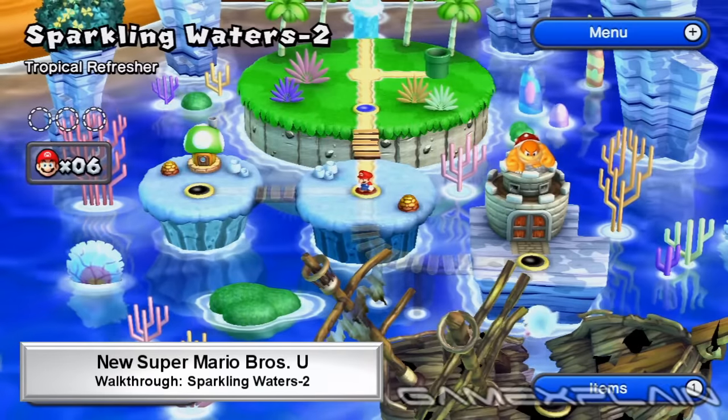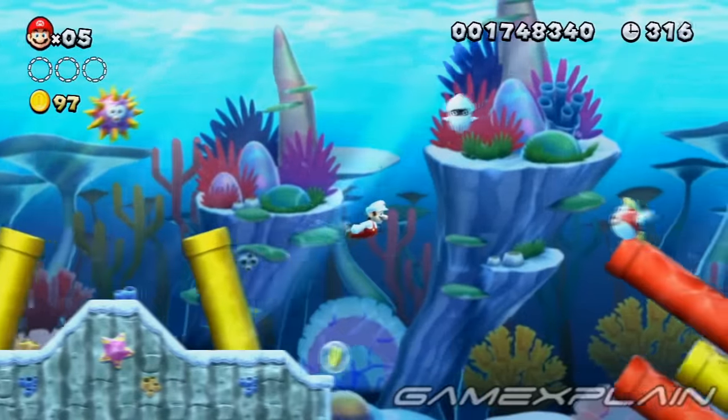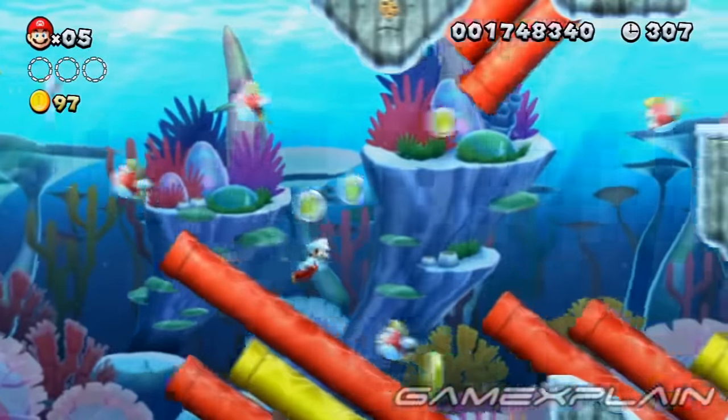You'll be looking for 3 Star Coins in Sparkling Waters-2 Tropical Refresher. After passing the two tilting pipes, hang around by the next trio for the first Star Coin to make its appearance.